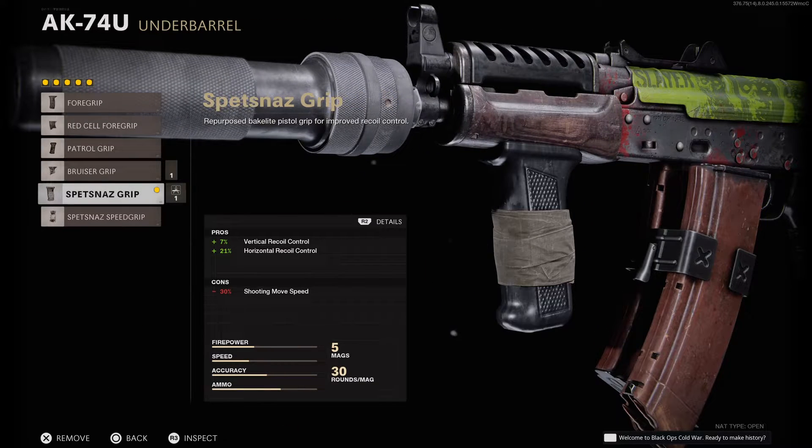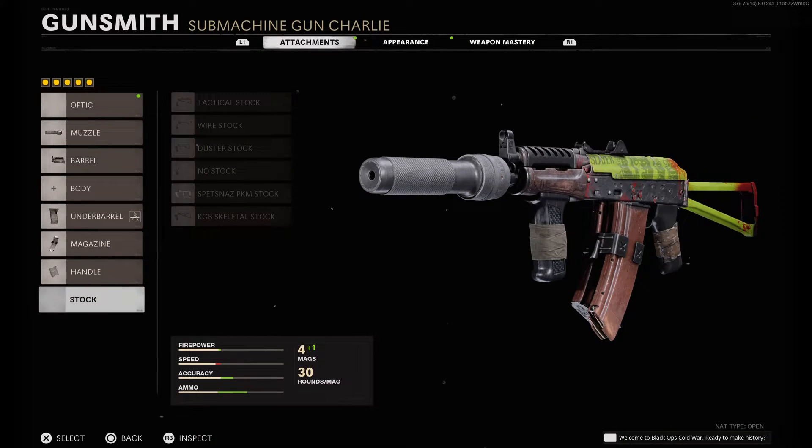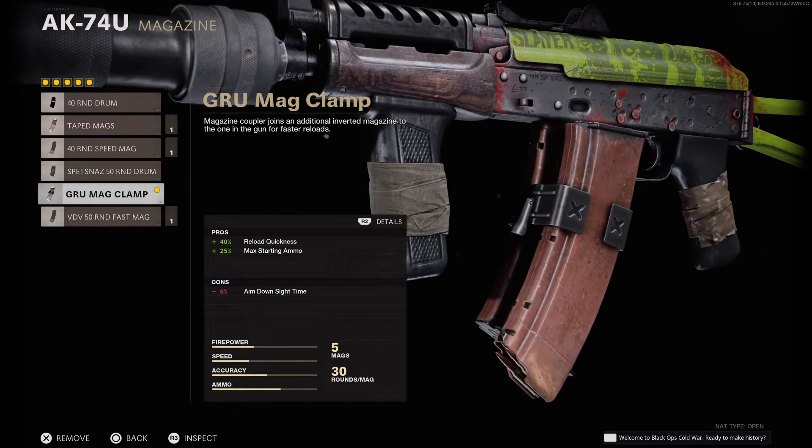Next we have the field agent grip. It cuts your horizontal and vertical recoil, but it makes your movement speed while shooting a little slower. So it's not the biggest penalty, especially if we're going for accuracy and decent range.